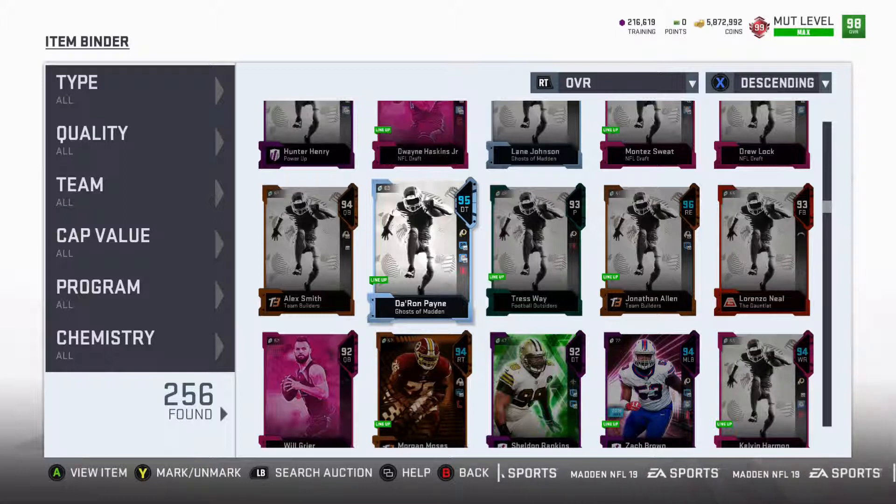Saturdays are definitely the best day — there are more people on, more people selling, people undercutting each other. There is not a great influx of people throughout the week, but on Saturdays with Ultimate Legends coming out there are new cards. Quite a few people are excited about them, even with Willie Anderson — not my favorite player, but a lot of people wanted to add him to their team.